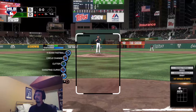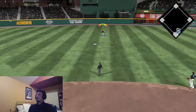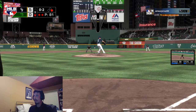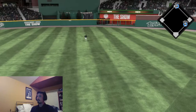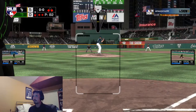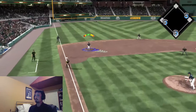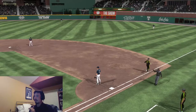Victor Robles pops out — last hope for his team is Luis Gonzalez. I'm going cutter here. Dozier should have had that — Hamels in a jam for the first time in this game. But there we go — Hamels gets the shutout!